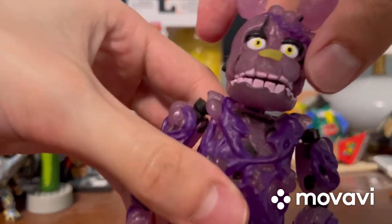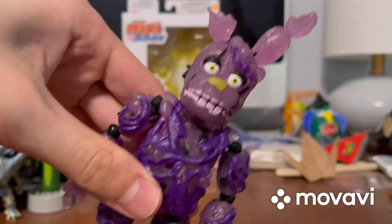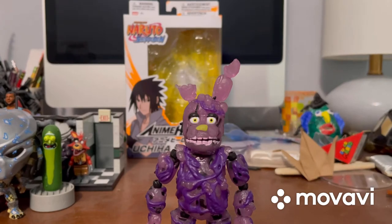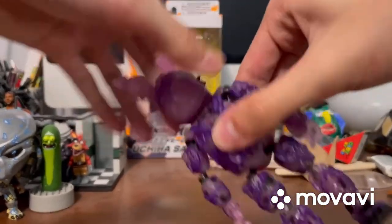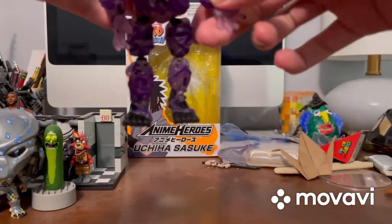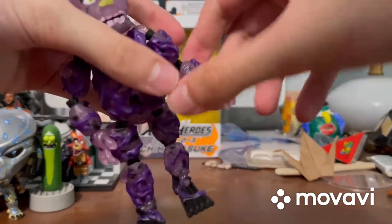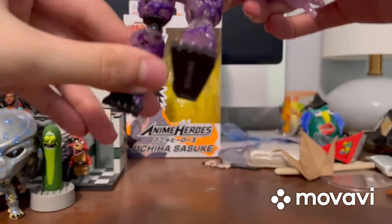We do have his eyes right there — they look like they're the same color as the normal Springtrap action figure from Series 1, and of course we have his purple teeth. Now let's talk about articulation. It's basically like all the other FNAF figures — you can move the head, and yes it can do a 360. Then we have the arms: they can go up and down, back and forth, and they can also do a 360. The elbows can move too, and the hands can move and also do a 360. Then we have the legs — they can go back and forth, move side to side, and it can bend at the knees too.